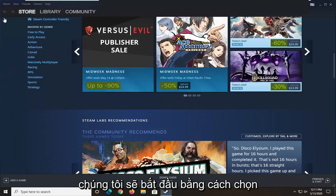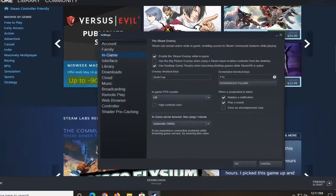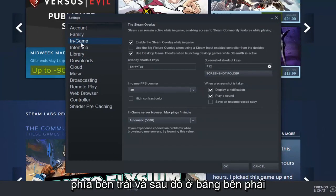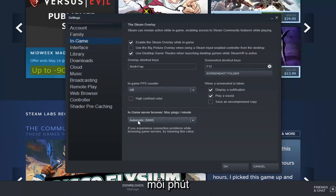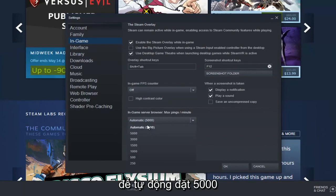What we're going to do is start by selecting the Steam tab up in the top left, select Settings, then select In Game on the left side. On the right panel, find In Game Server Browser Max Pings Per Minute and click inside the drop-down — automatic is set to 5,000.